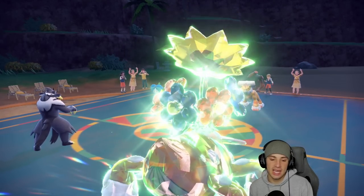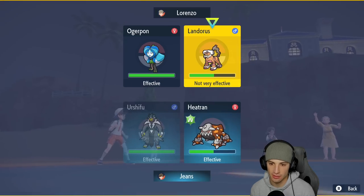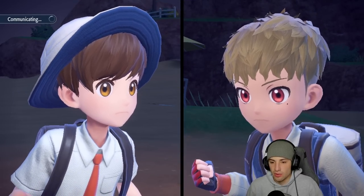No burn, so I'm just gonna Choice into a Close Combat and punch the Ogerpon — it has Water Absorb so I need to be careful. Then I'll stick with Heat Wave and throw it across the board. Urshifu's here, we have Fake Out in the back end, and we still have Mamoswine late game.